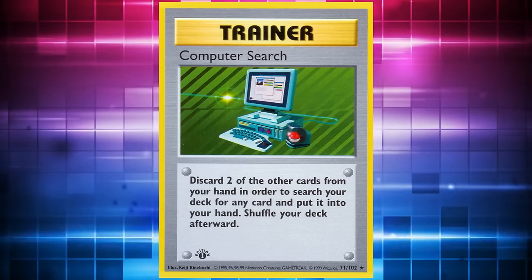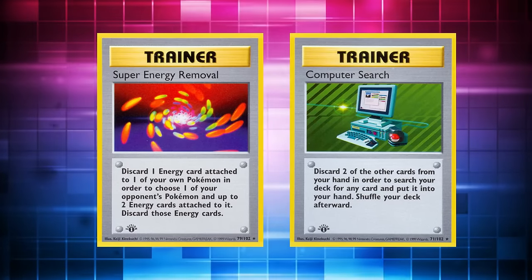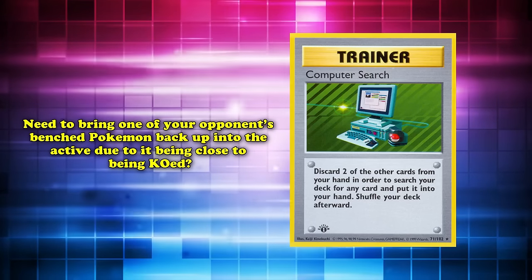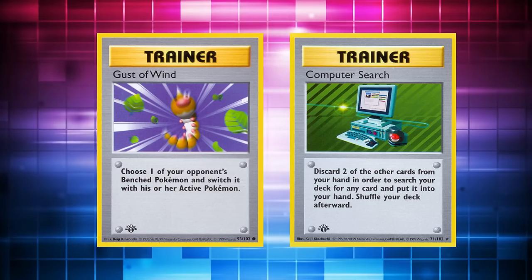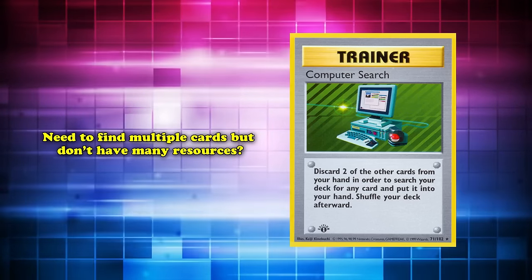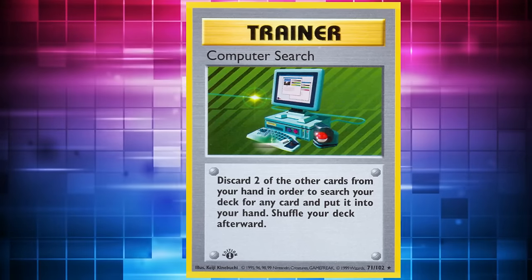With this card's versatility, it was useful in any situation during any format in which it was legal. Need to remove energy from a powerful Pokémon? Search for Super Energy Removal to wipe 2 energy off at the cost of discarding one of your own. Need to bring a bench Pokémon to the active for a KO? Search for Gust of Wind. Need more resources with a dead hand? Use Computer Search to grab Professor Oak and get a brand new hand of 7 cards.